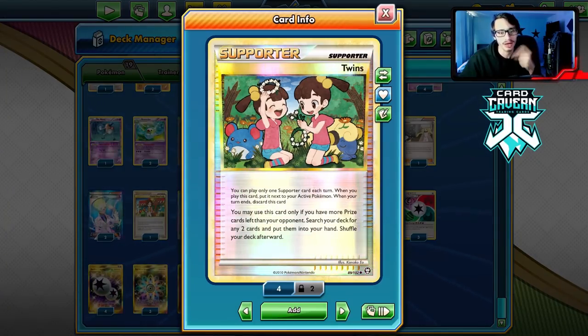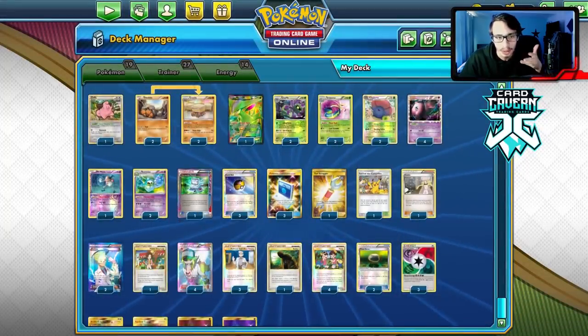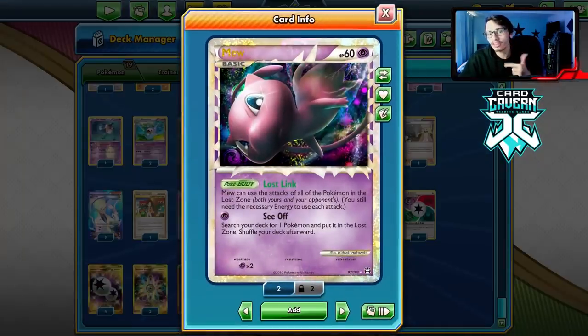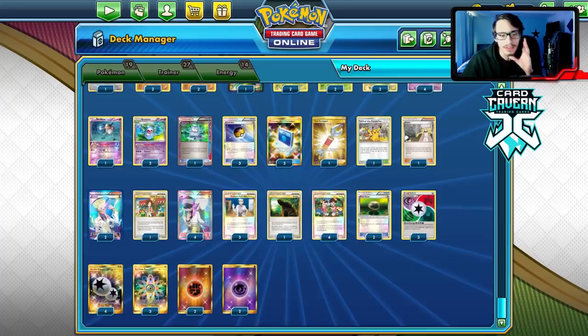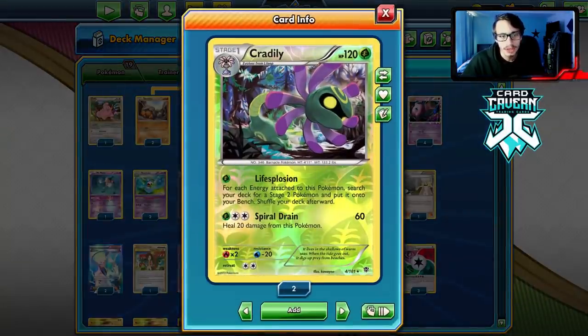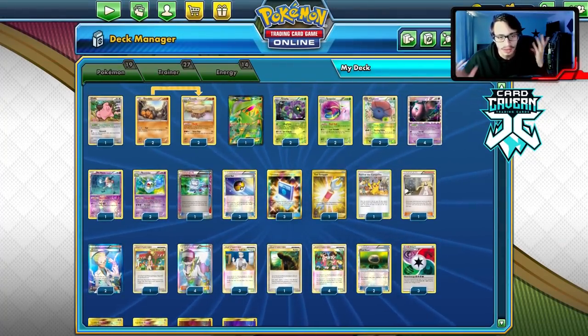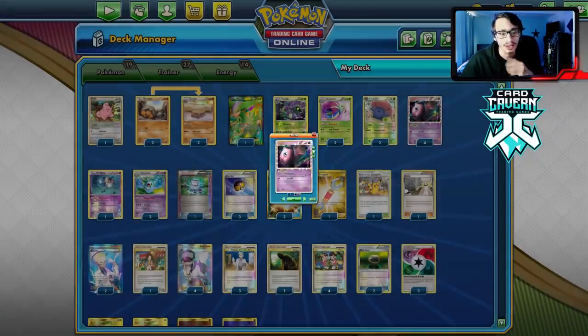The whole idea with Mew: you're trying to get a blend energy on it. You Life Explosion with Psychic energy first — the Seeker — then you put a blend and a Double Colorless on your Mew so you can do Life Explosion for three Pokémon. Sitting behind Cleffa to try to set up is really good; you just have to hope Mew doesn't get sniped or gusted up.